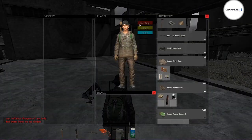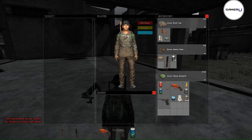First, you need to check if you're bleeding. If you are, you need to stop it before you bleed out and die. To stop the bleeding, you can use bandages, or you can tear up a shirt and use the rags to bandage yourself and stop the bleeding. Sewing kits can also be used in a pinch to close wounds.